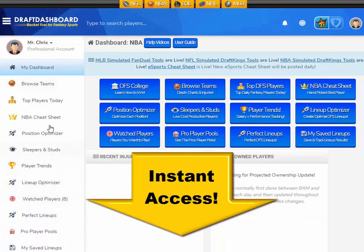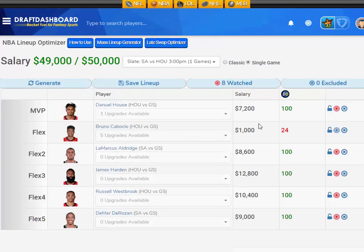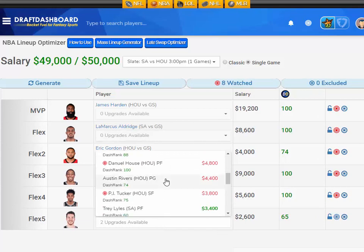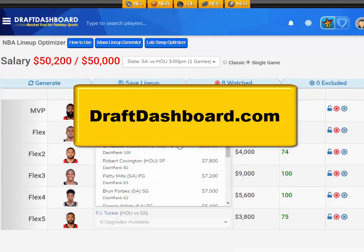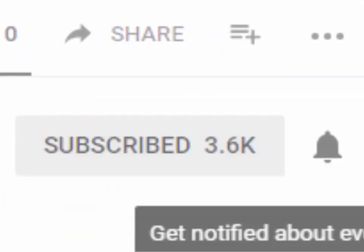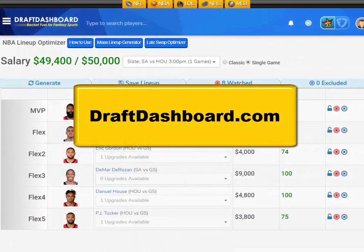Those are my picks for tonight's DraftKings showdown. If you want to try all these daily fantasy tools, click the link in the description below or go to DraftDashboard.com. You can use our DFS lineup optimizer to build quality lineups using our picks and your own custom player pool. Thanks so much for watching — don't forget to subscribe and hit the bell icon. Please comment below with your favorite player for this NBA slate, I'd love to hear what you guys think. Good luck!